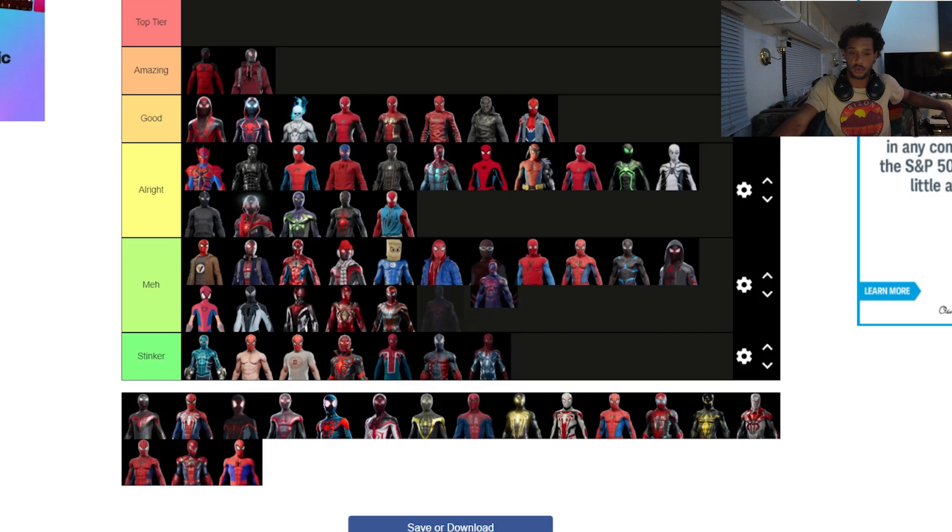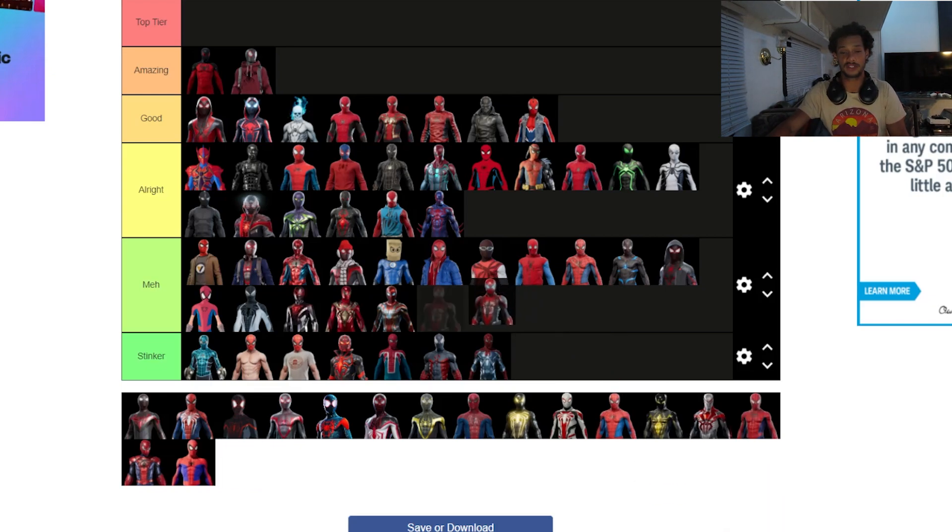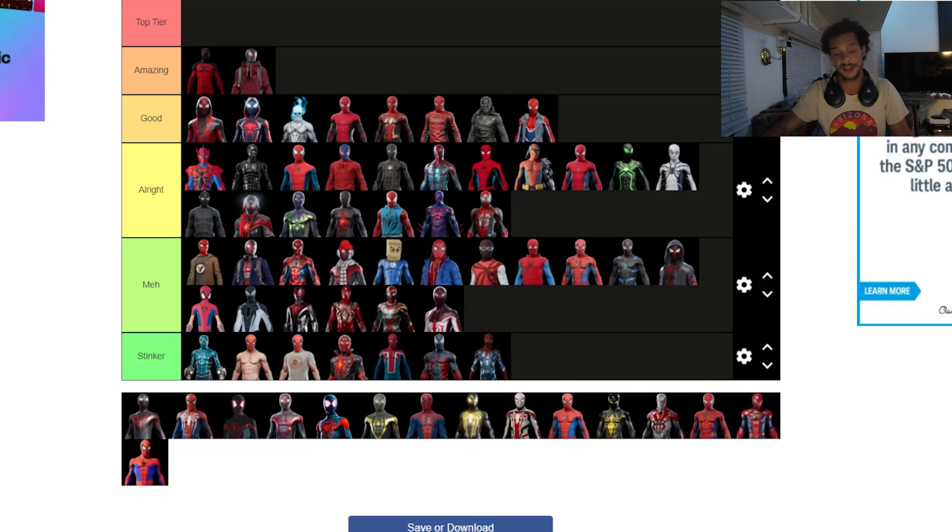The 2099 suit is pretty cool, but I think it'll look even better in the next game since you'll be able to glide around. I hope they use the Across the Spider-Verse design and also bring back updated versions of suits from the last game — they did say it was built from the ground up. The armored suits feel overplayed. The track suit is going in meh — a lot of people might hate me for that.